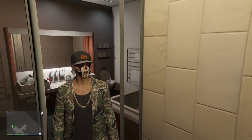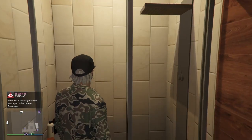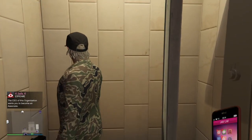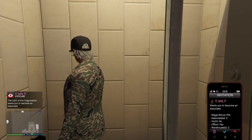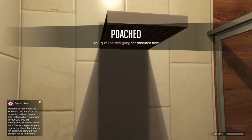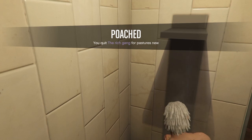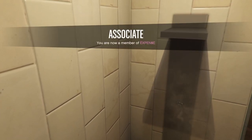Make sure that you cannot see yourself as you enter the shower — like what happened here. Now when I am accepting this invite, look — did you see me in the shower? When you are accepting this invite, you want to keep spamming right on the d-pad for it to work properly.